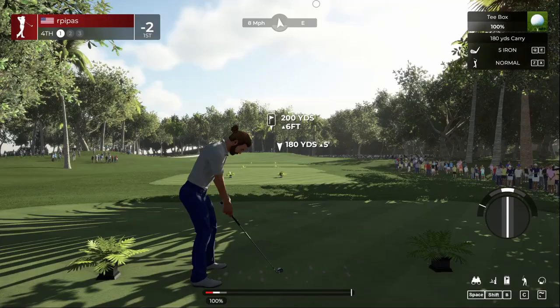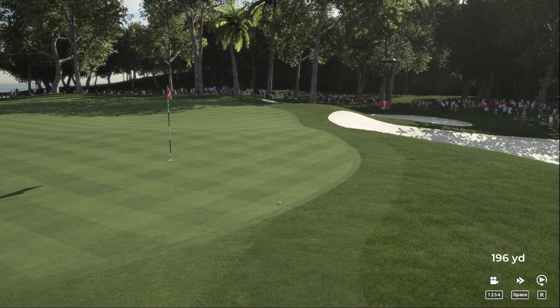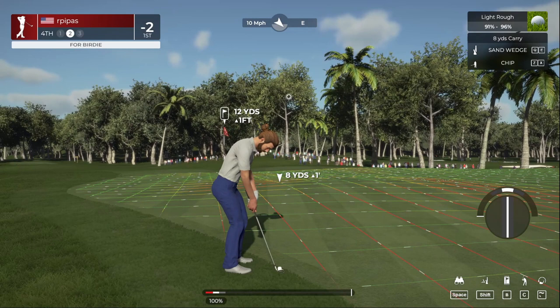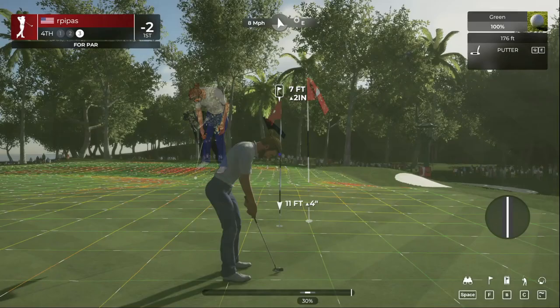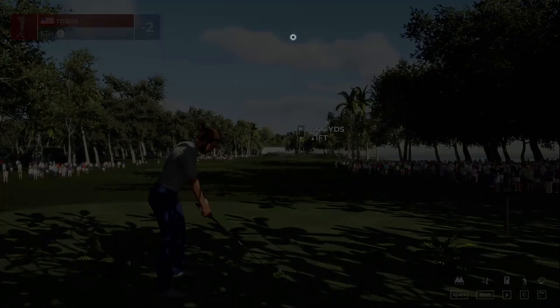If you want to play this along with me, I'm on PC. The society event I created to dump all these courses into is called PC Gameplay, so if you want to play along it's over there. We're going to get on the green — oh no, we're going down that little slope. Didn't hit this one well. Let's get out of this rough. Positive thoughts, let's save par right here. Good par save. Two under par for the day.